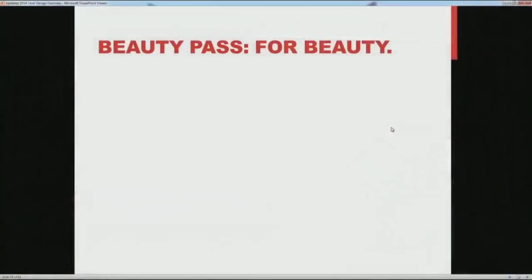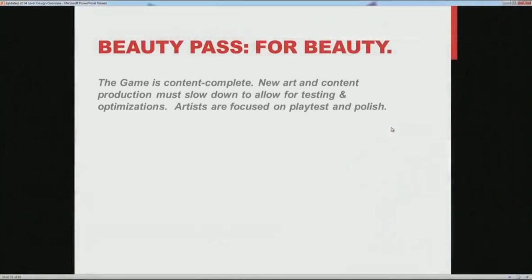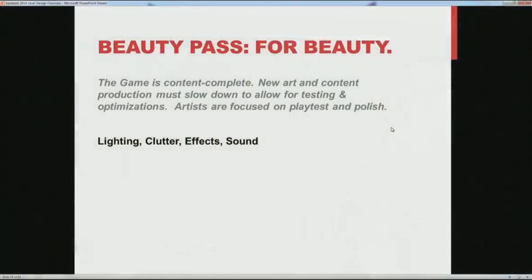Then there's a beauty pass, which is fun for level designers because we don't actually do the work. The game at this stage is nearing content complete for the whole game — a stage where everything is in and we're trying to slow down the rate at which new stuff goes into the game. As a game nears completion, programming needs a standardized baseline to work from — they need to know that if they make a big change to how rendering works and it crashes the next day, it's because of their change and not because of 5,000 new pieces of art. As a result, art is spending time playtesting and polishing, not generating new content, which makes them available to help level design with our beauty passes. This involves doing the real lighting of the spaces, adding additional clutter, filling the space with visually interesting things, atmospherics and effects, and a sound pass. As a level designer, you're really not doing much of the work, but you are part of the conversation and you're keeping an eye on performance.